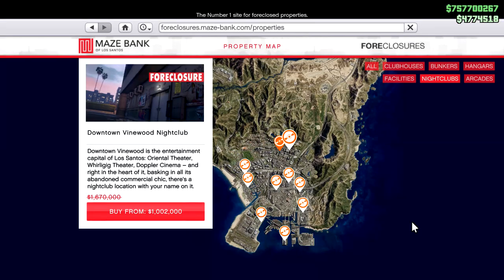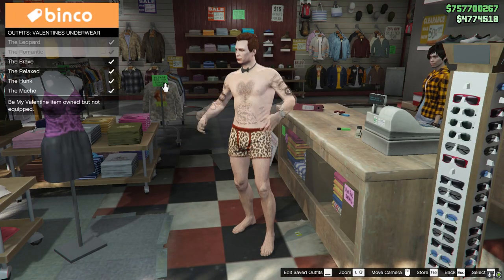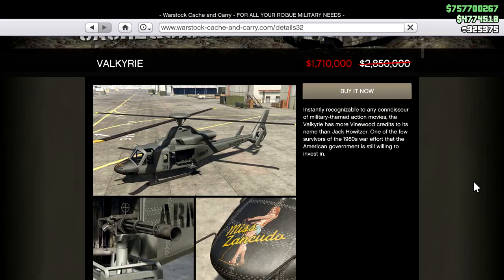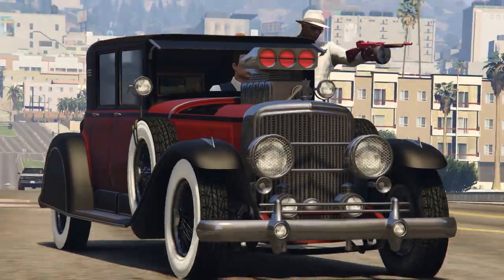This week's sales are 40% off nightclubs and 30% off renovations, 40% off Valentine's clothing, 40% off Luxor Deluxe, Luxor, Swift Deluxe, Swift, Valkyrie, Roosevelt Valor, Roosevelt Swinger. And all the drinks in the bars are free.